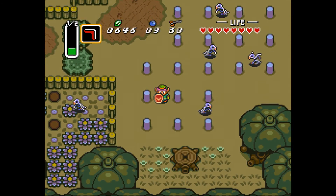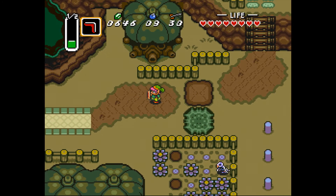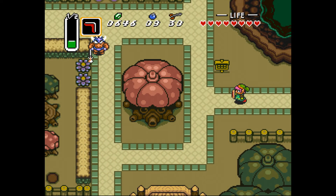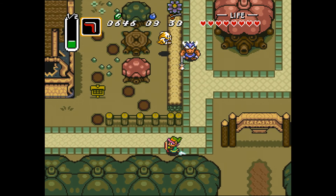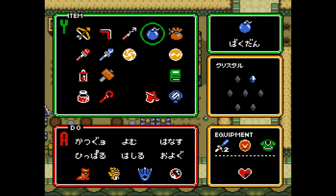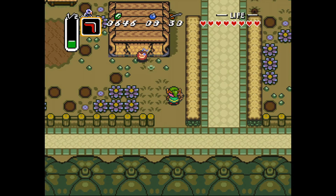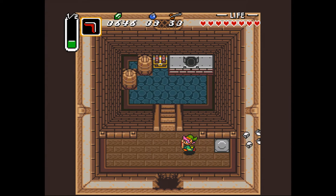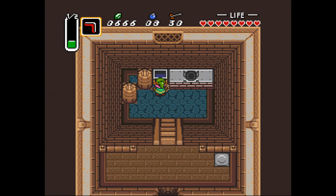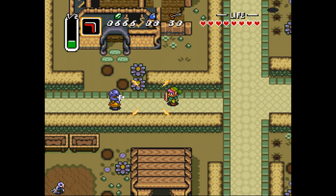We now return to the dark world and enter one of the dungeons. Let's get one more thing first — bomb that — here's another chest with more red rupees.